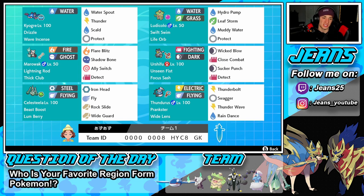Middle left is Marowak, a Pokemon that thrives in Trick Room. He has Lightning Rod, Thick Club, Flare Blitz, Shadow Bone, Icicle Witch, and Detect as his moveset. His main focus here is that Lightning Rod — it'll protect our Kyogre and also our Celesteela and help us get rolling in battle.